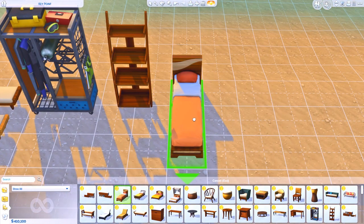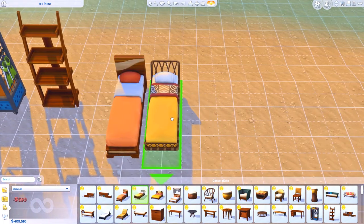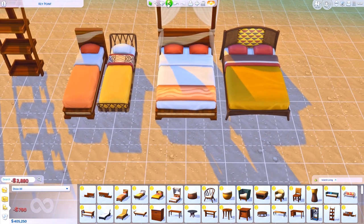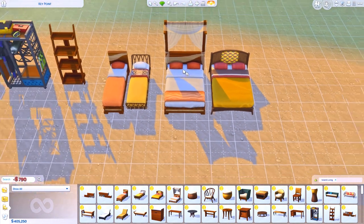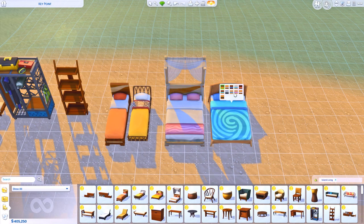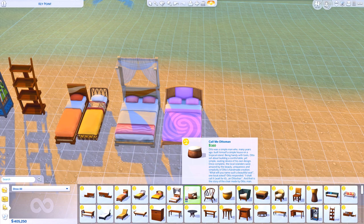Now we have this bed, and this bed, and this bed — oh my god. And we have this bed with a bunch of different color schemes. I'm in love. Oh my god, we have a pink one! I'm super impressed.